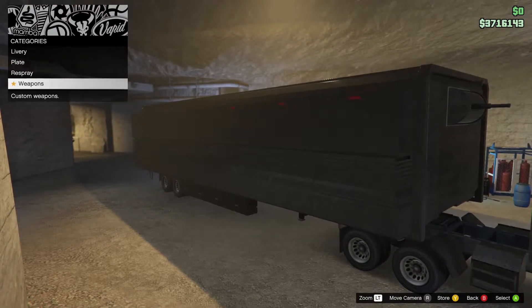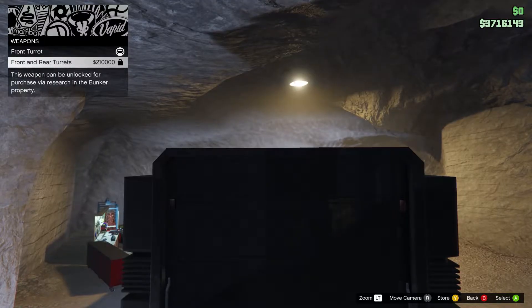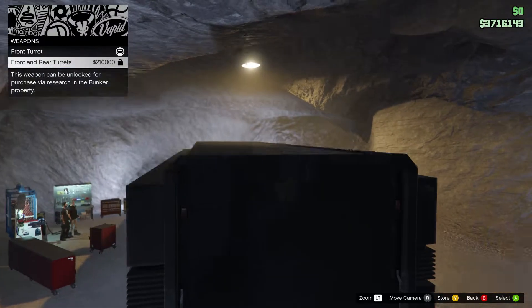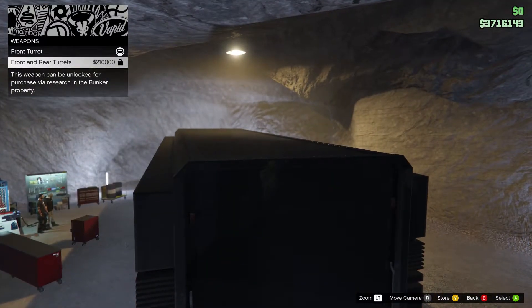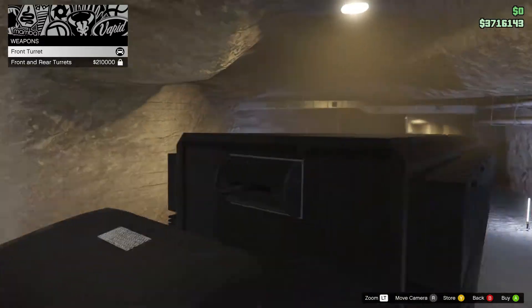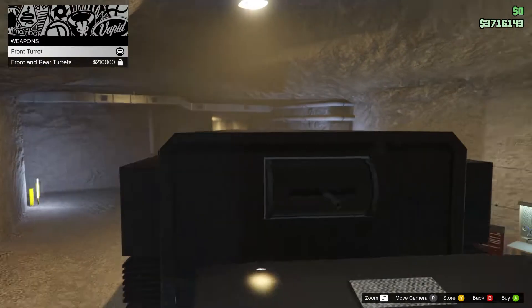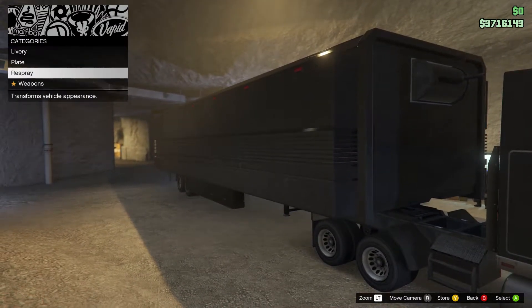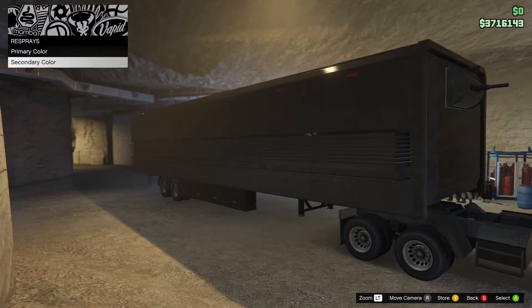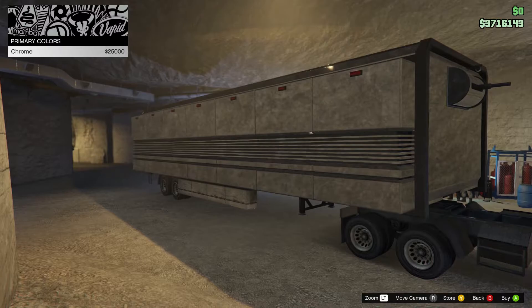So for the respray and weapons — custom weapons, front turret, front and rear turrets — this can be unlocked for purchase via research. You've got to research the front and rear turrets in order to get more. The front turret we already have included — very cool. There's a little camera on the top right with the red on it.